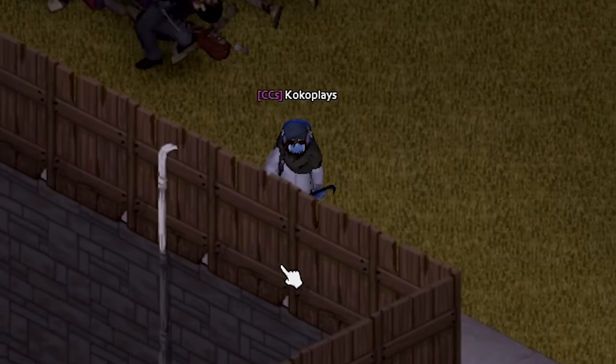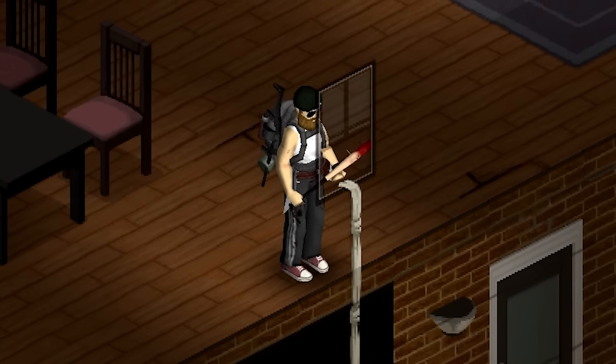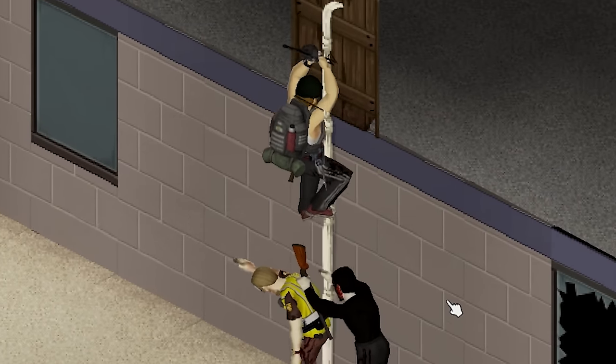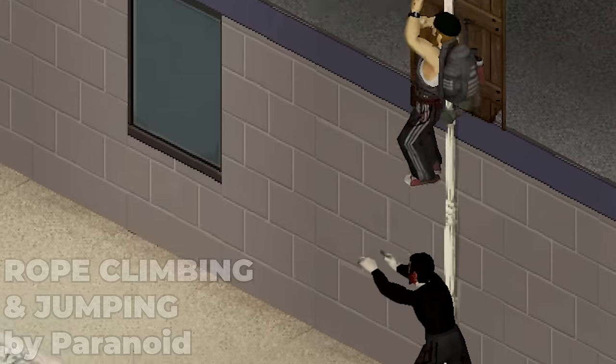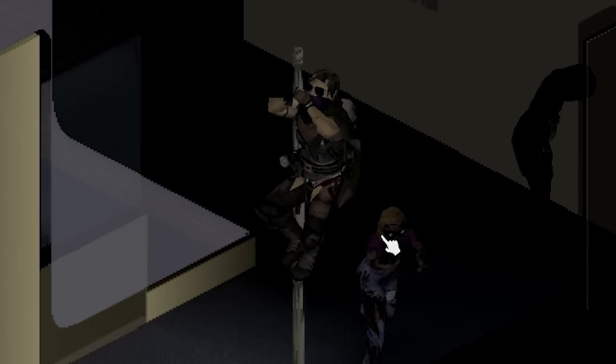This next mod should definitely be part of Project Zomboid by default. We all use ropes to sleep safe and sound away from the rotting hordes, but sometimes there's a nasty surprise waiting for you at the end of the line. Once you're rappelling down, there's nothing you can do but watch as your survivor slowly descends straight into the hungry zombie mouths. But Rope Climbing and Jumping allows you to escape that situation and survive another day.